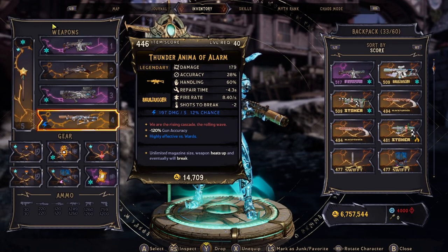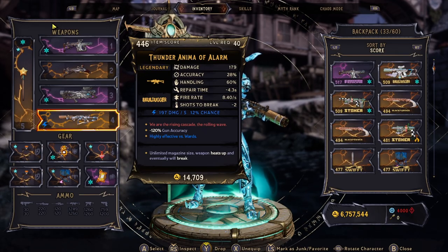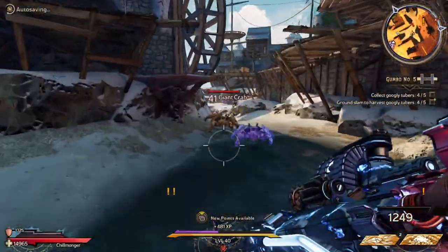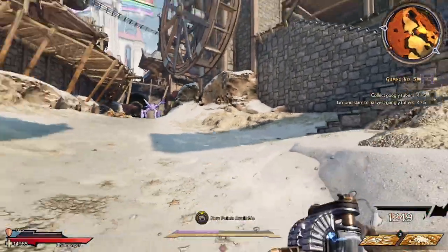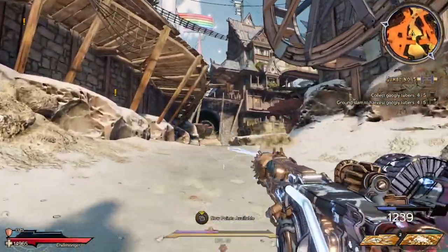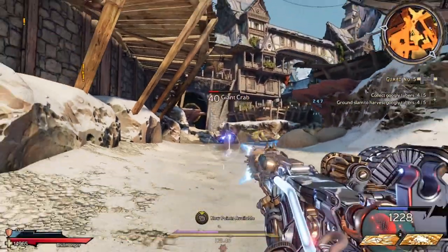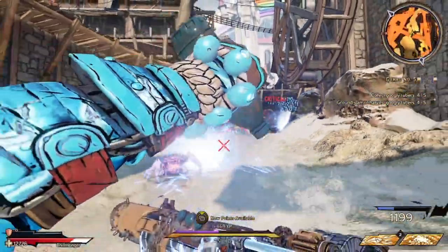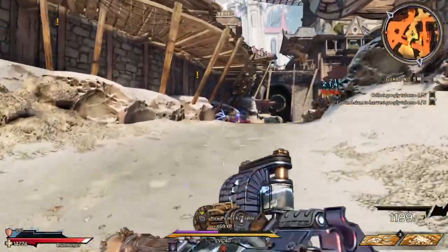It has a special ability — when the weapon heats up it will proc its special ability. Let me show you exactly what that is. I have these crabs that are chasing me and I'm going to heat the weapon up shooting it normally. Regular pellets don't really do a lot of damage, not too impressive, but as soon as it starts heating up you can see that these lightning bolts will start seeking out the enemies and will actually home in on them.